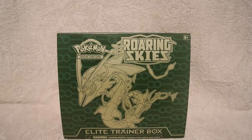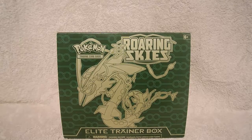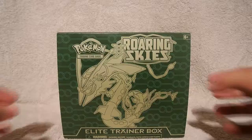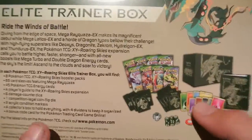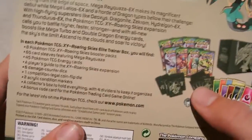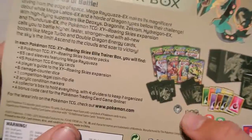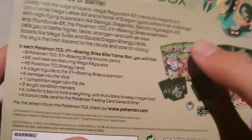Alright guys, so let's get into this. So we have this - 45 energies, 65 wide sleeves, a quasi sleeve, we have the 6 dice, we have the dice thingy, damage counters, and the 8 booster packs, which we got all here for.